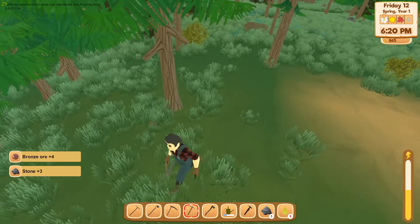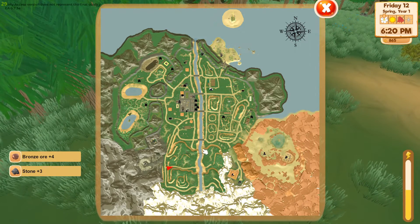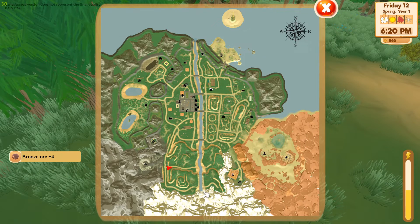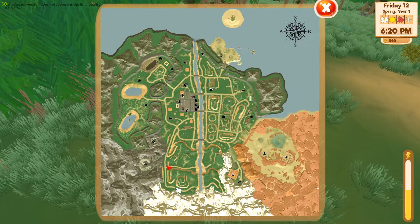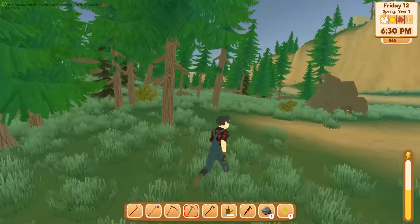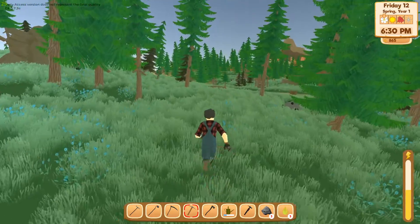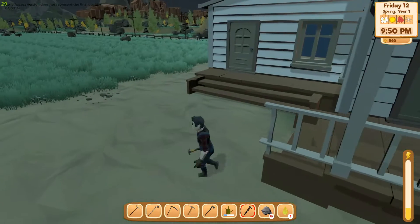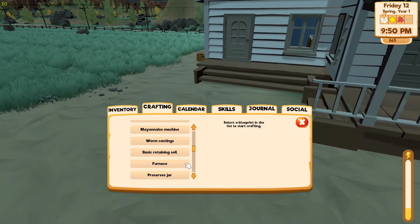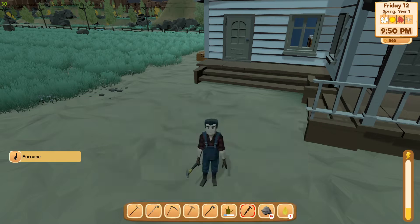Yep, bronze ore. Let me check the map — I'm right here, pretty much above the waterfall. If you head over into the snow area, there's a path that leads up here with little ore veins of different ores. There's some coal right here too — I'm gonna need some of that. So I'll grab that since I'm building the furnace.